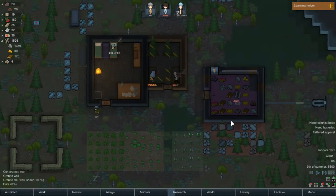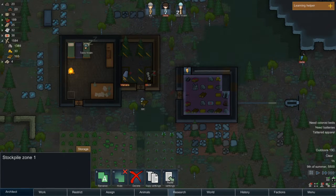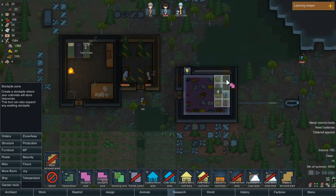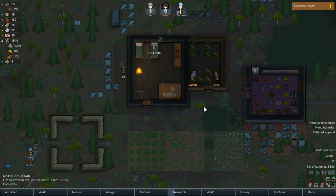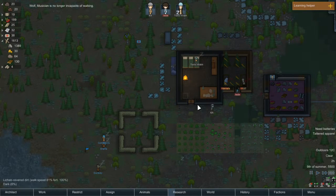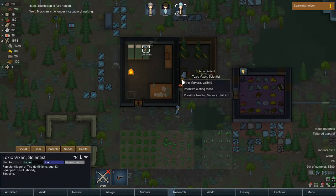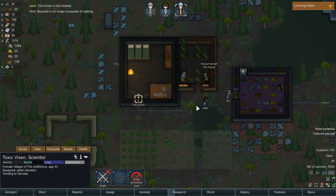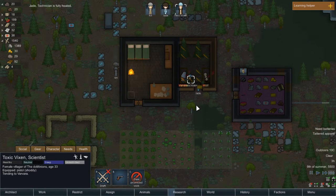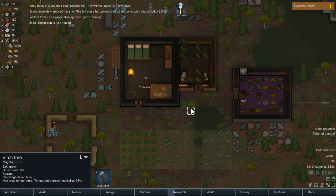We'll extend this a little bit extra. Construction failed — really? Now you have a bed. Toxic Vixen, I wish you would take care of Varvara. There we go — we fixed that, she's now able to walk.